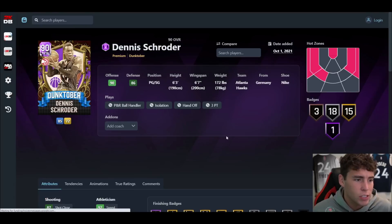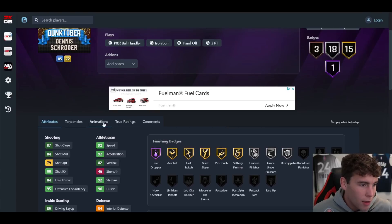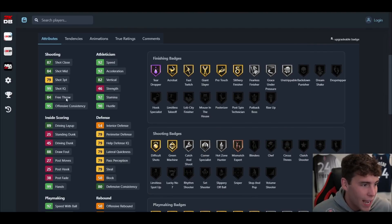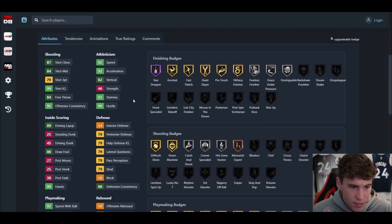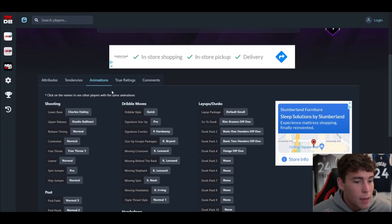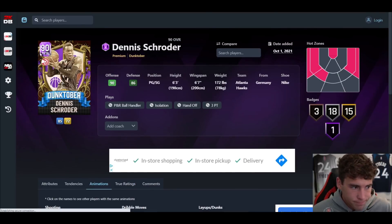Dennis Schroder is next — six-three, six-seven wingspan. There are going to be a lot of cards out today, and yes his release is bad, but he's fast — 92 speed. Badge-wise he's solid, 79 three-ball is good enough, and he's going to be absolutely incredible playmaking-wise. The big problem is the Charles Oakley base — that release stinks. He's got pro quick dribble style, Penny signature size-up combo, and the Kobe size-up escape. Not terrible at six-three, I just hate his release.